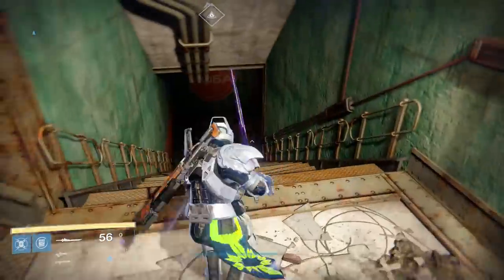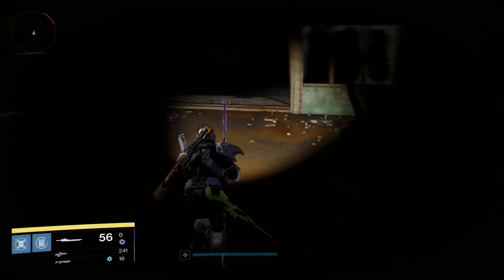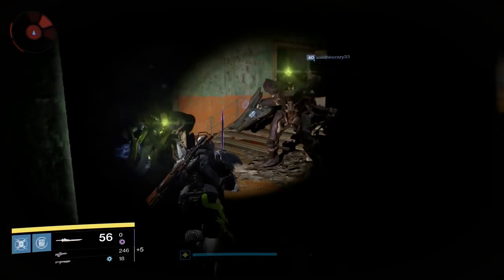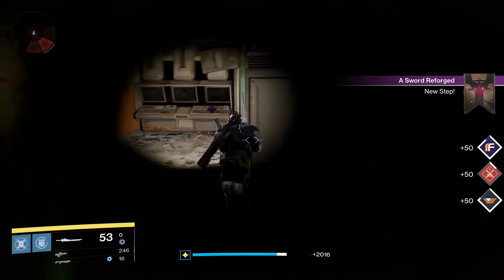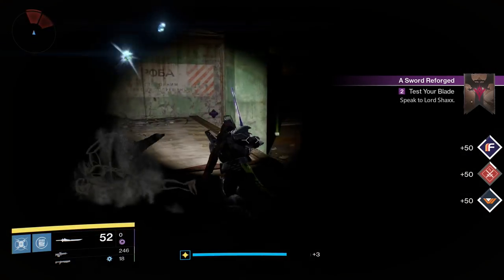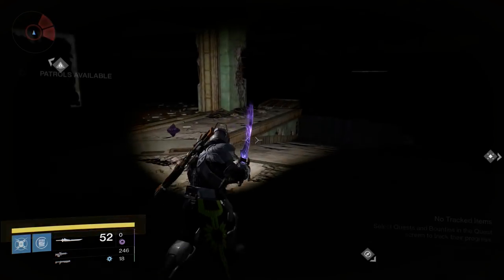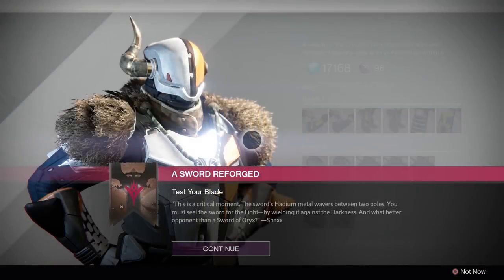The only advice I have for the Crucible part is to get familiar with the guard function — it is your best friend. And yes, they have to be sword kills, none of this kills-while-a-sword-is-equipped nonsense like with the Chaperone quest. As for the Majors, you can go kill the Hive Majors in the Cosmodrome if you want, that works just fine. You could also do something like the Undying Mind Strike which has a lot of Majors — whatever you want to do.